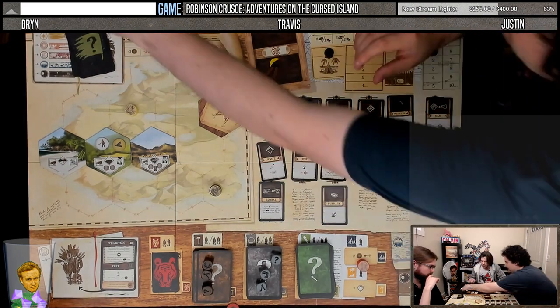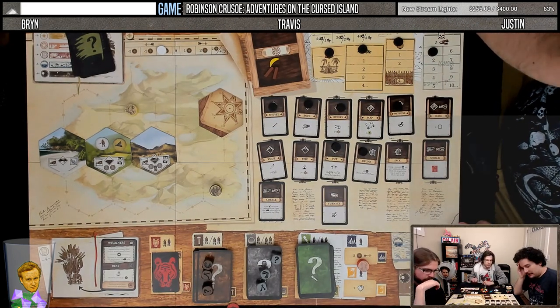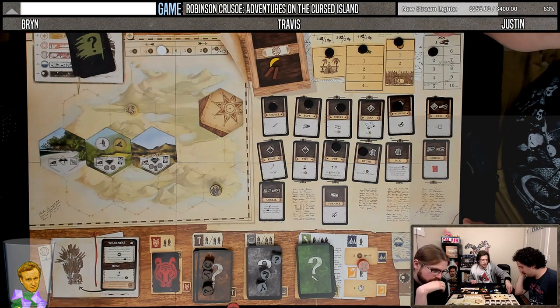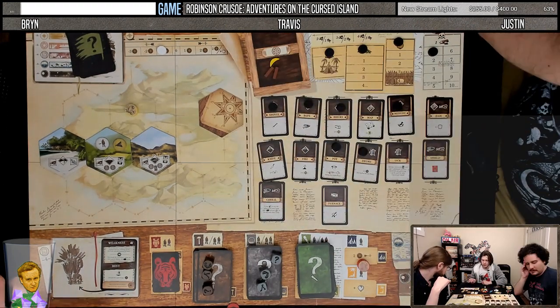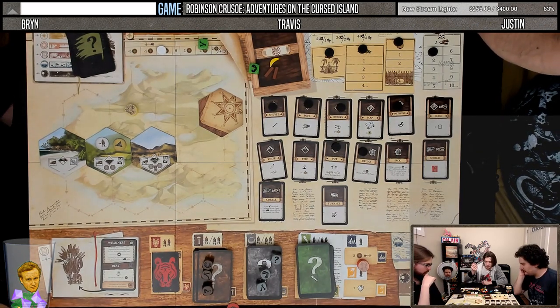Machete! What does old machete do? Plus one damage — just all the time? Yep. Can you just sit over here then? Because I won't remember what it is otherwise. Take a wound and you get — another cannibal tribe, you take another wound. You also get one of these.